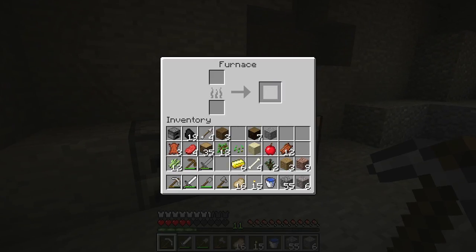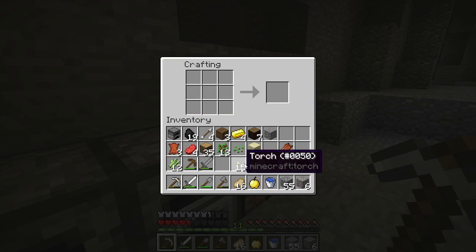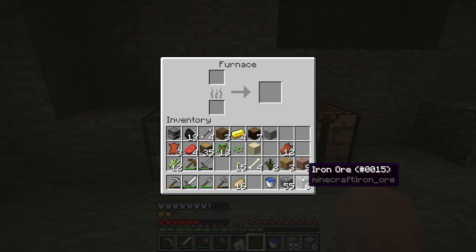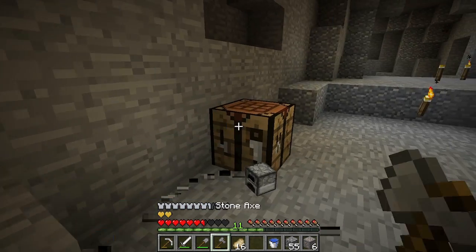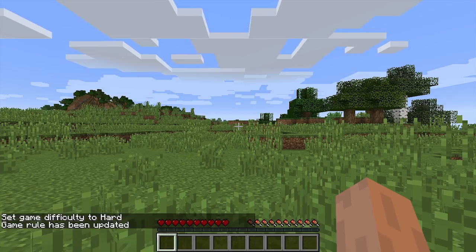First, we will cover the basics. For those of you who don't know, Ultra Hardcore, or UHC, is a game mode where natural health regeneration is disabled and the only way to heal is to craft and eat golden apples. I assume you already have either a simple vanilla survival server where you are OPed, meaning that you can run commands, or a single player world with cheats enabled. Once in game, set /difficulty hard and /gamerule naturalRegeneration false.